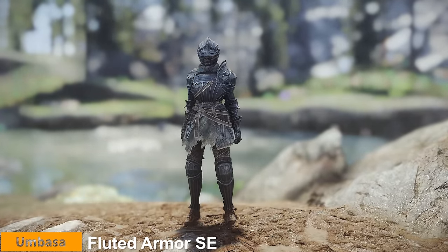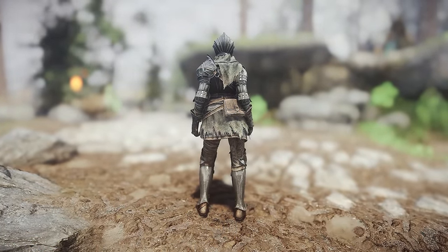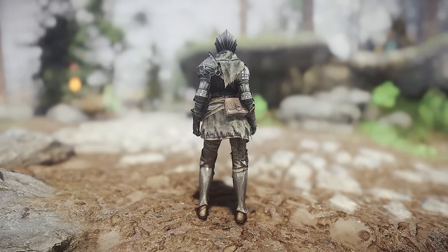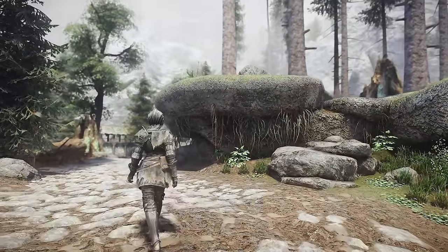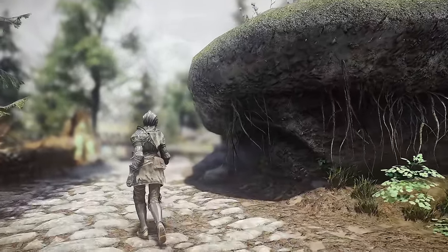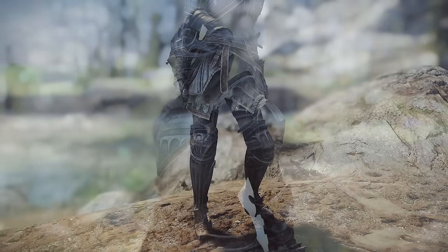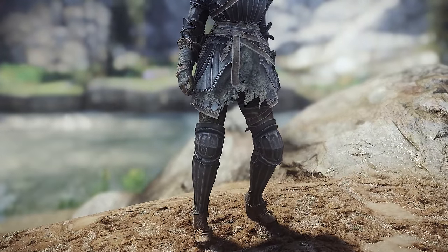Next up is Fluted Armor SE. This armor, crafted by an individual named Umbasa, introduces a Demon's Souls or Dark Souls-inspired aesthetic to Skyrim. With a patch supporting SMP HDT, installing it alongside the armor can further enhance its quality. Refer to the description for more details on maximizing the potential of this armor set.